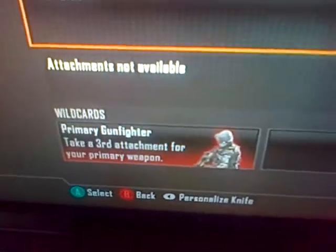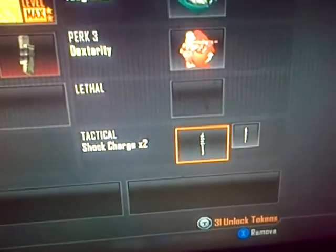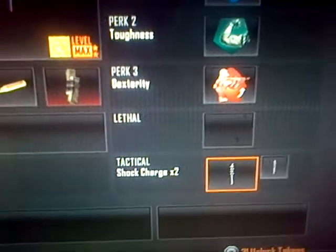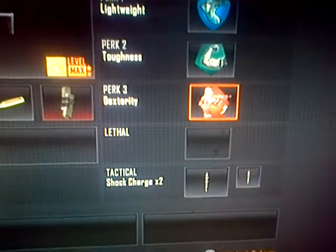I also have the Primary Gunfighter, which gives me the three attachment slots. I have shock charges, which are these two. I always say this, but it helps you — when you shock them, they get stunned, and then you shoot them easier.